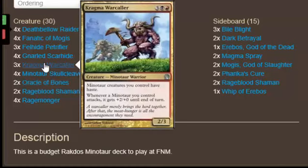3 copies of Kragma Warcaller because he's just big — he's a bear that gives your other bears haste and +2/+1 when they attack, including himself. This guy is just busted, really, really good.